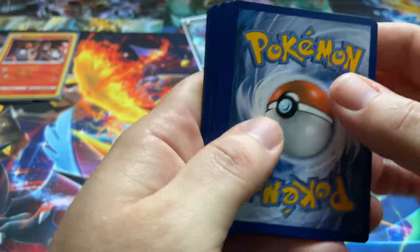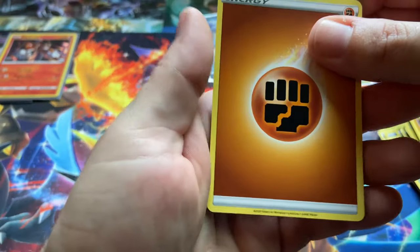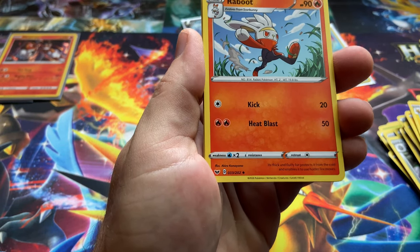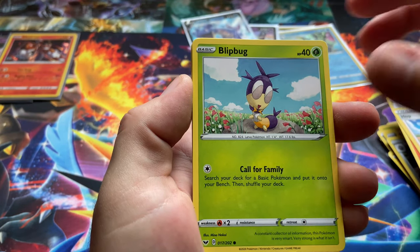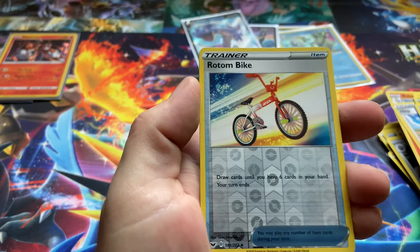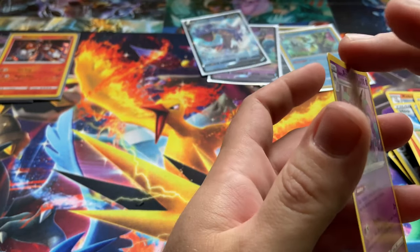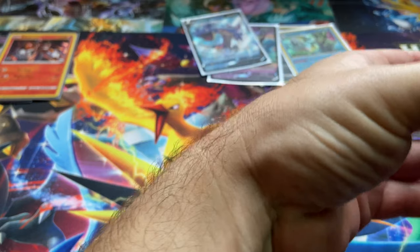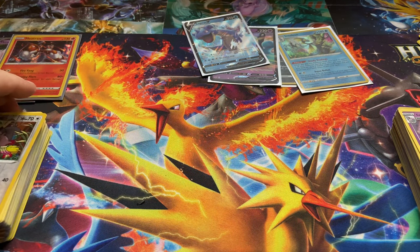Last pack regardless of what I get, it's the last pack. Fighting energy, Galarian Stunfisk, Raboot, Hop, Snivy, Blipbug, Goldeen, Yamper, Skorupi, reverse Rotom Bike, and a Galarian Rapidash. Okay, that's fine. We got a couple stacks of cards here.